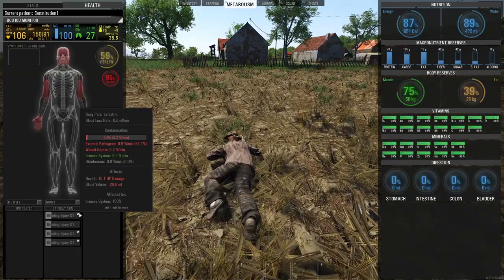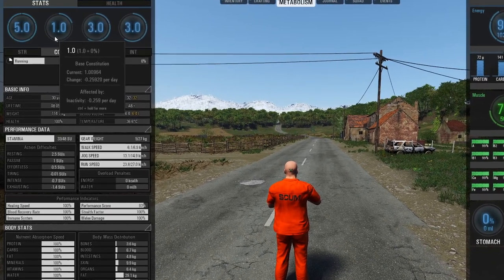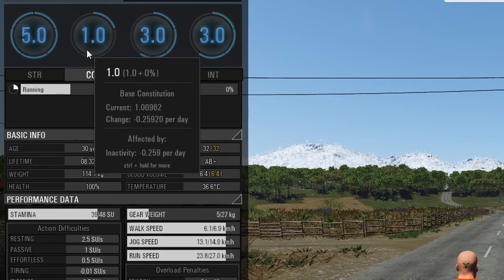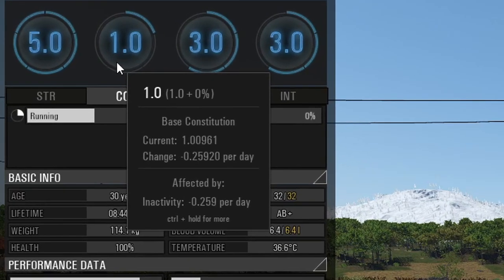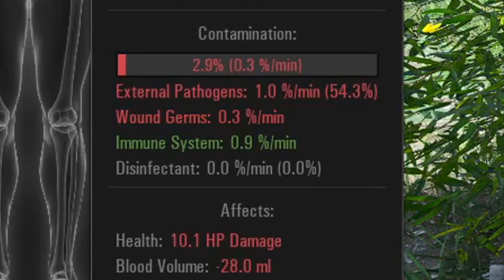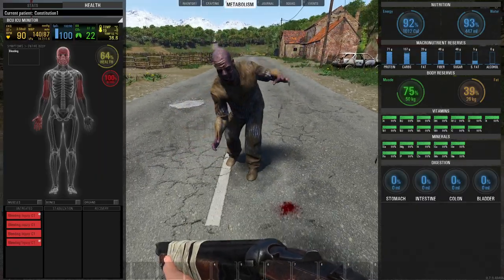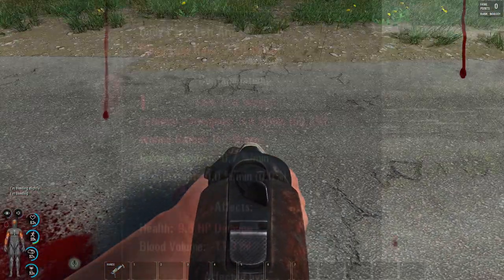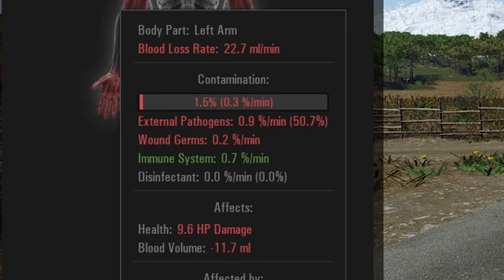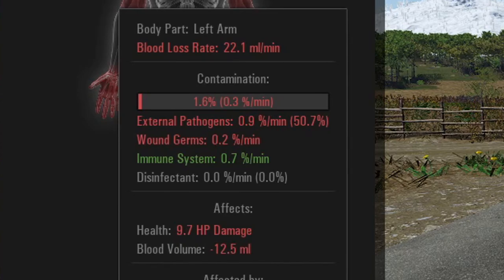The goal for today was to see how this actually works. I created a character with one constitution because the lower our constitution, the weaker our immune system is. Our immune system is important because it fights off contamination and infection. The lower our constitution, the higher the chances of contamination and infection.